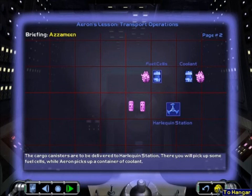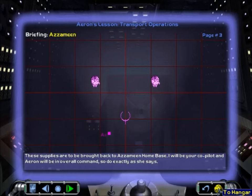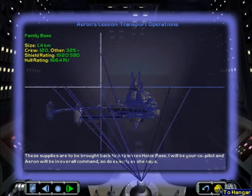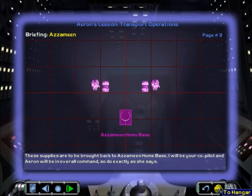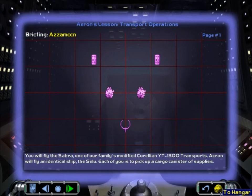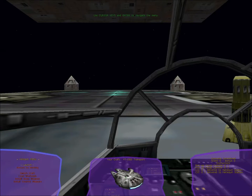Erin's my sister — she's going to be giving me a lesson, teaching me the ropes. Basically I'm just picking up some supplies and coming back — straightforward, but a brilliant introduction to the basic space mechanics. Let's begin!